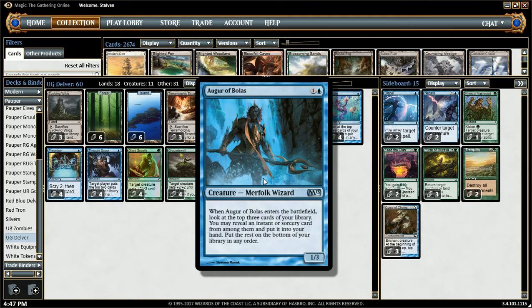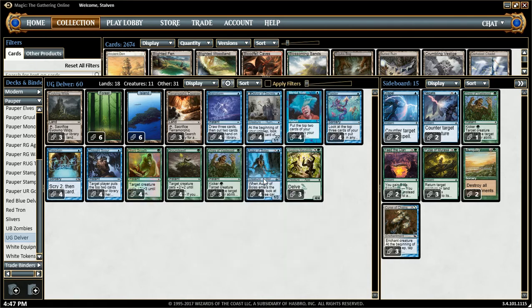And Augur of Bolas — of course, 2 mana, 1/3. Look at the top 3 cards and get an instant or sorcery. We have many instants and sorceries, so sometimes it whiffs — sometimes I don't get any at all. But usually when that happens, I'm still kind of happy about it, because those are usually 3 dead draws I would have had, like maybe 3 lands that I don't need or something of that nature.